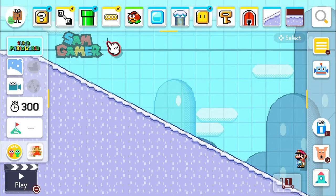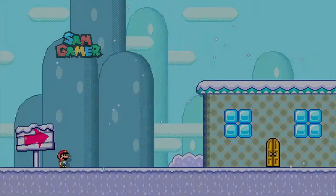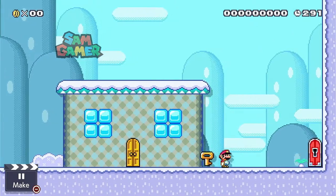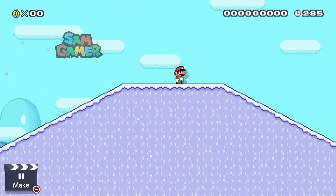I'm going to leave it like this for now and you can just slide down, and I'll continue the level in the second episode. Let's go inside the door — you're going to get the key, go back in the door, go outside, open up, and then go all the way and slide down.